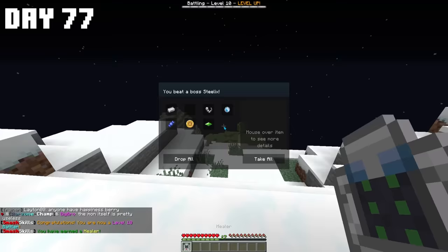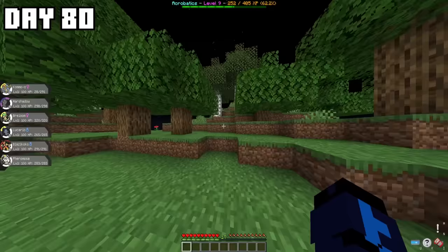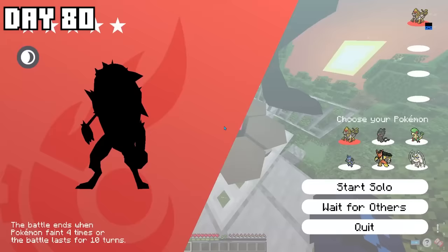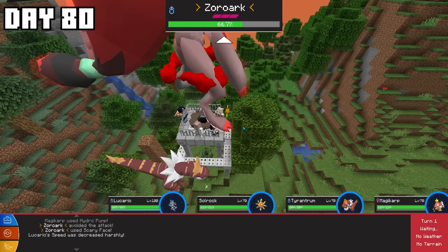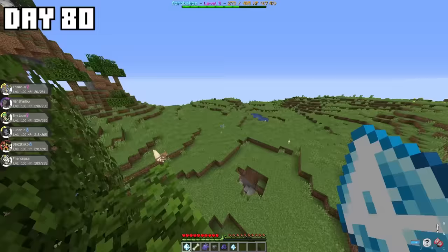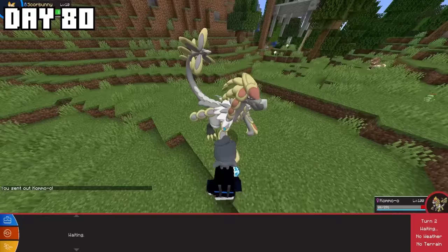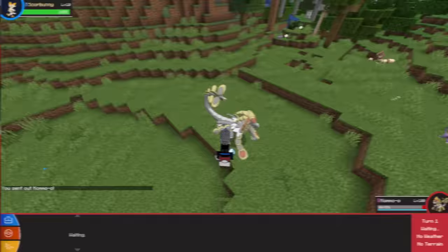I continued exploring, defeating a Mega Kangaskhan boss, a Mega Steelix boss, and a 5-star Raid Den for Zoroark. With the help of my Mega Lucario, I was able to prevail and defeat the raid. But after completing it, there was no time to wait — I noticed a Shiny Pokémon in the corner of my screen. It was a Shiny Scorbunny, so I quickly caught it and headed back to base.